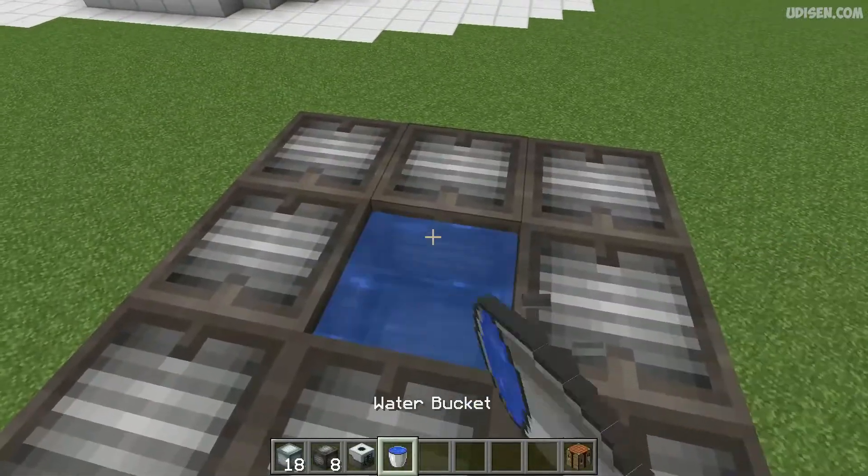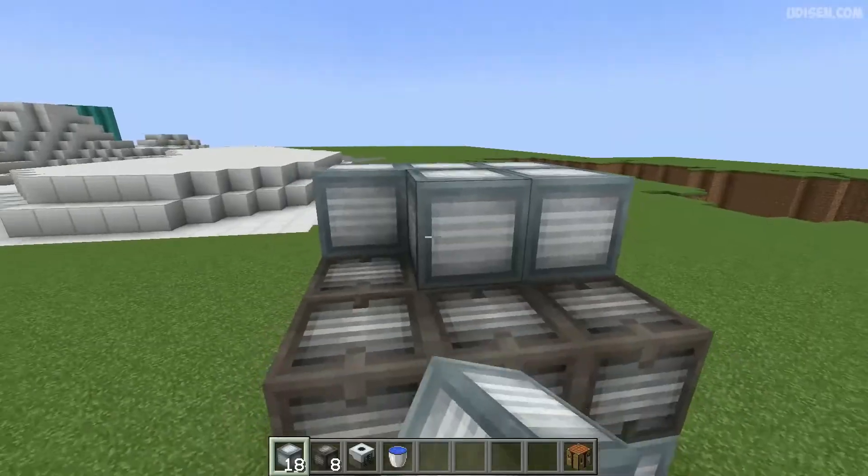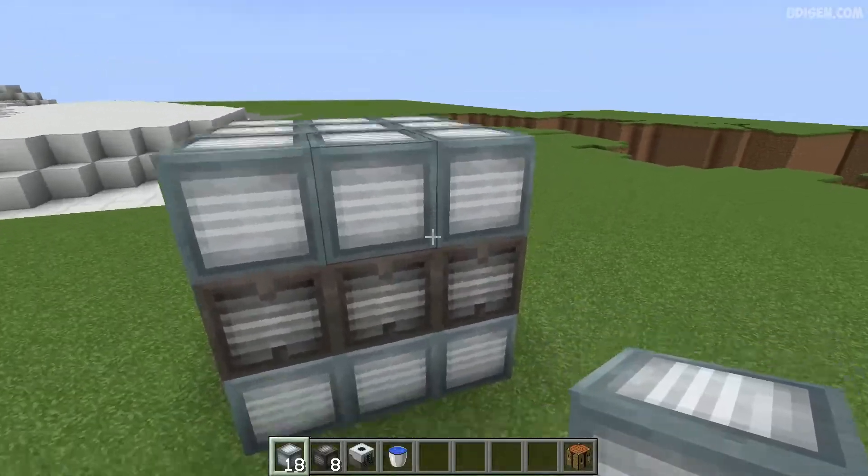Leave this hole in the center. Place water in the center hole. Now, place another three by three of standard machine casing on top in this direction.